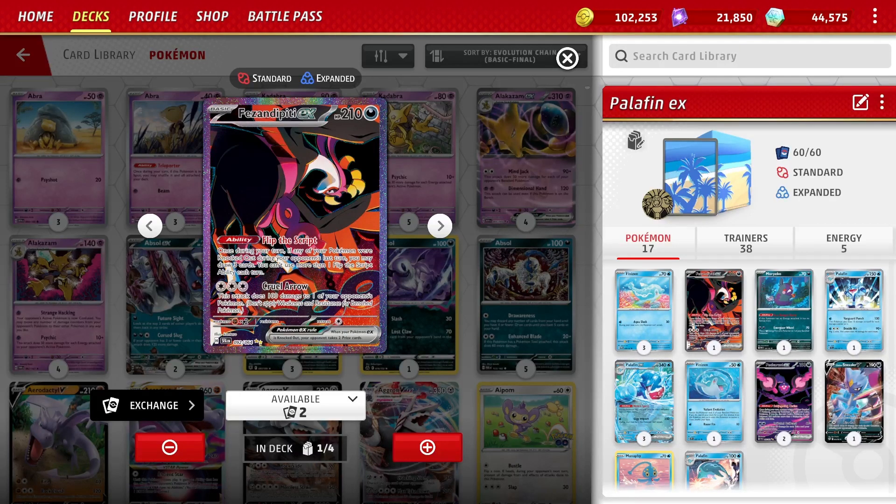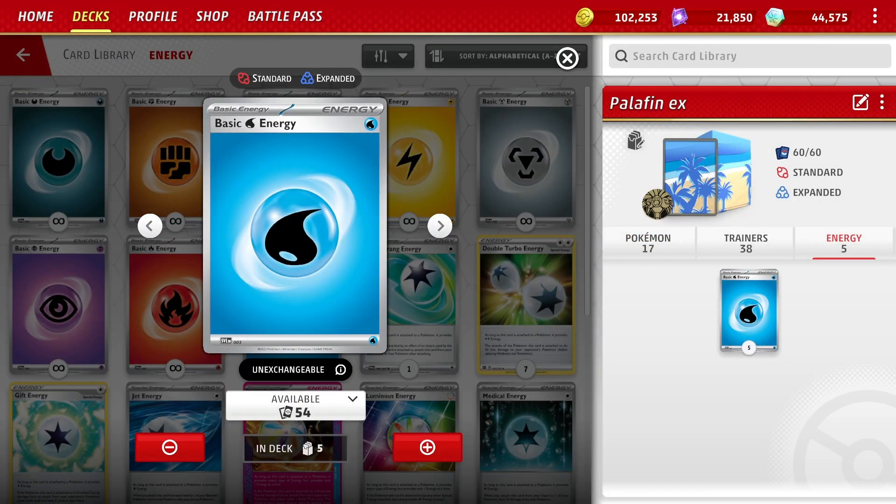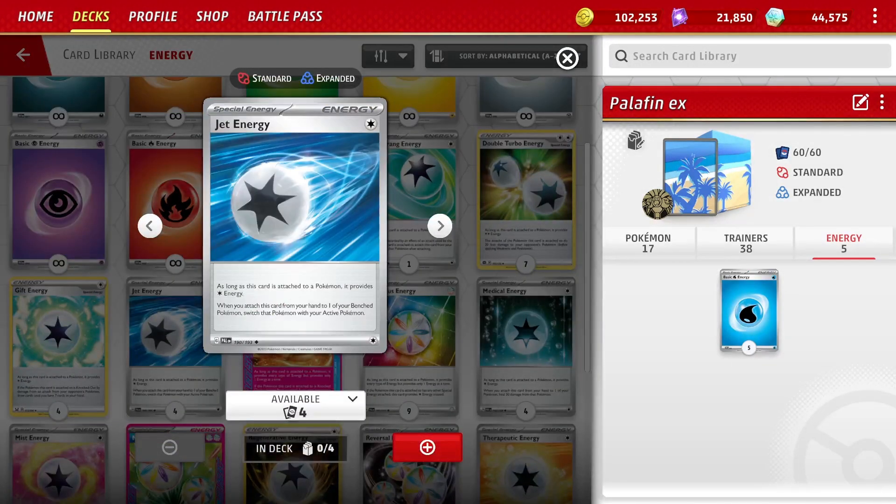I honestly am considering dropping Morpeko and putting in two Hisuian Sneasler Vs — it's just that good. The extra HP is generally a positive and being able to play Forest Seal Stone is awesome. One copy of Fezandipiti EX with the Flip the Script ability is just going to go into a million different decks now. Once during a turn, if any of your Pokemon were knocked out during the last turn, you can draw three cards. It's a really effective draw engine. For energy, just five Water Energy — when I first built the deck I played Jet Energy but with the Darkness Pokemon you don't need it, so just cut it.